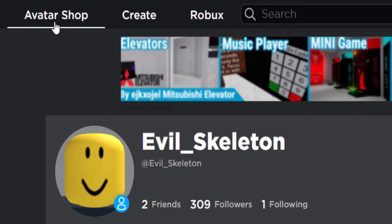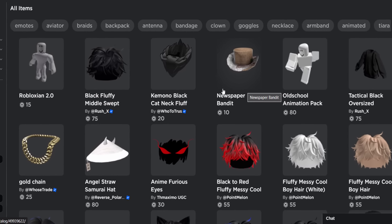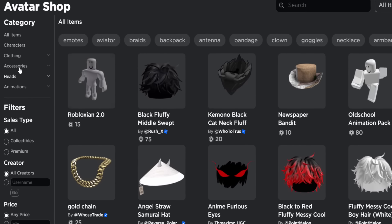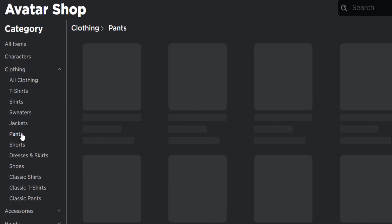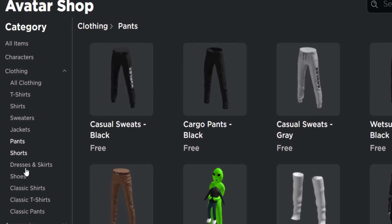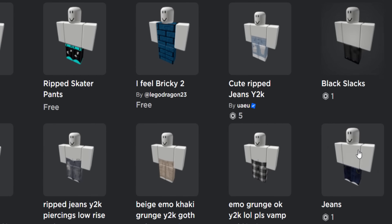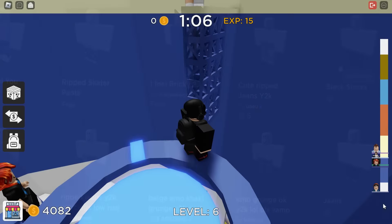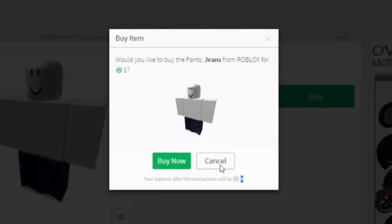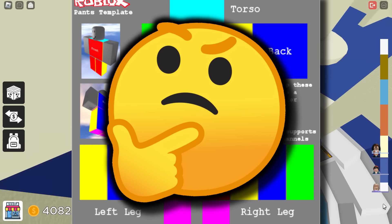We're starting off on the marketplace — Avatar Shop, it's been renamed again. What can we buy for one Robux? If I go to clothing and maybe pants, I think that might be the cheapest thing you can buy. I need to go to classic pants. So you see these two right here — black slacks and jeans. They're like the lowest cost we can get. I honestly think these might be the only items on the website for one Robux.